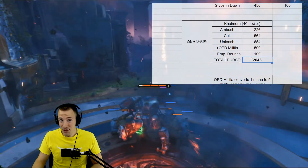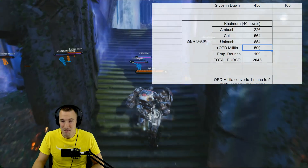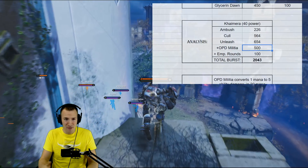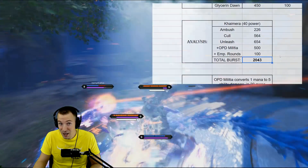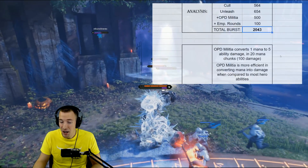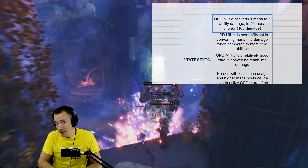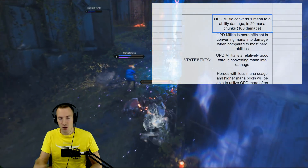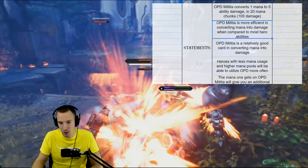Someone using this card on Chimera gives him 500 more damage in a few-second window, for a total burst — if he has 40 power — of 2000 damage in like 3 to 4 seconds. Unbelievable. It converts one mana to five ability damage in 20-mana chunks, or 100-damage chunks. OPD Militia is more efficient in converting mana into damage when compared to most hero abilities.